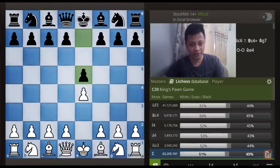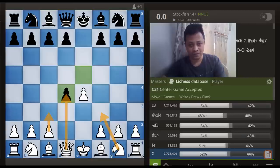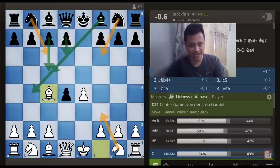After e4 and e5, White should start with d4 and after pawn takes d4. Here White has tried various responses: c3 leads to the Goring Gambit, Queen captures d4 leads to the Center Game, Knight to f3 enters into the Keiser's Gambit. However, there is a fourth big time alternative and that is the Urusov Gambit starting with Bishop to c4.